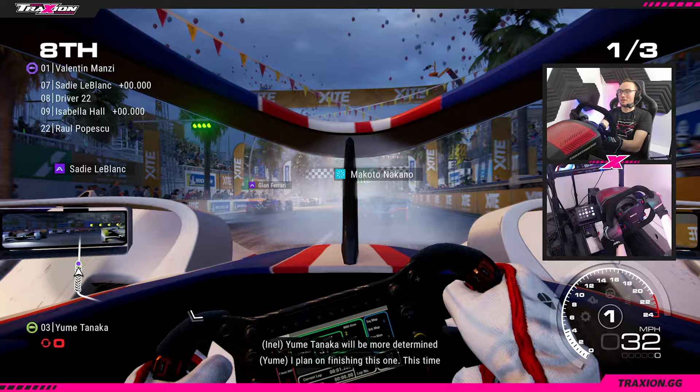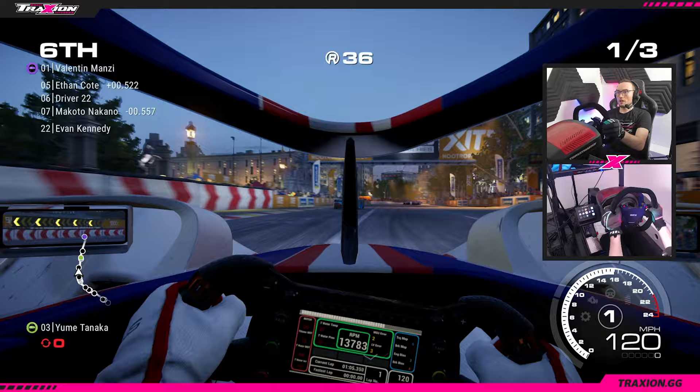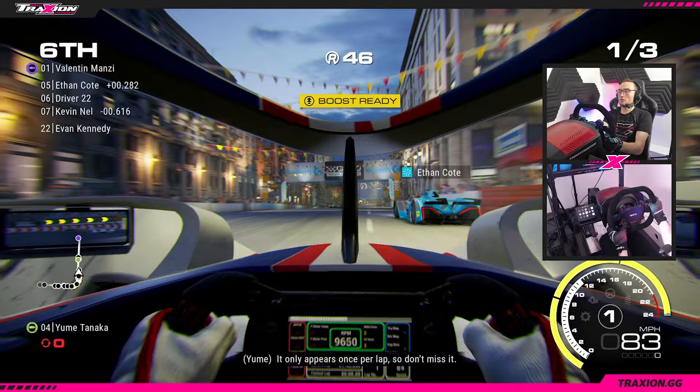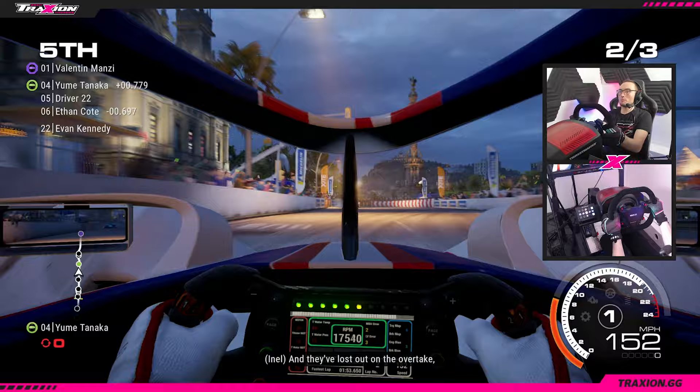We've got the electric Formula E lookalike car. The AI are really fun to race in this game. You can go outside, inside, and they will battle you properly. They do crash a lot as we've just seen, but P6 halfway around the first lap, not so bad at all. Here's the speed boost so we're gonna make sure we get the gate - almost crashed into the back of Ethan. We're gonna use a boost to get past Ethan who's also got a boost, so he might come back through, but we'll make the position when we can. Use another boost here and we're comfortably in P5 now onto lap two.